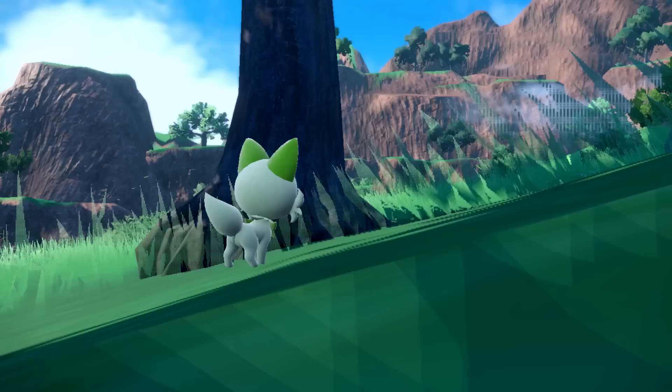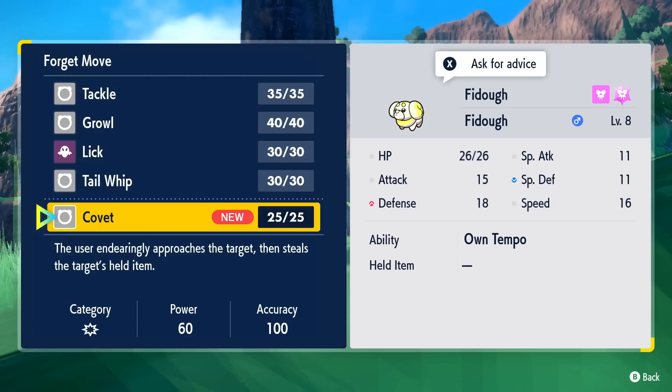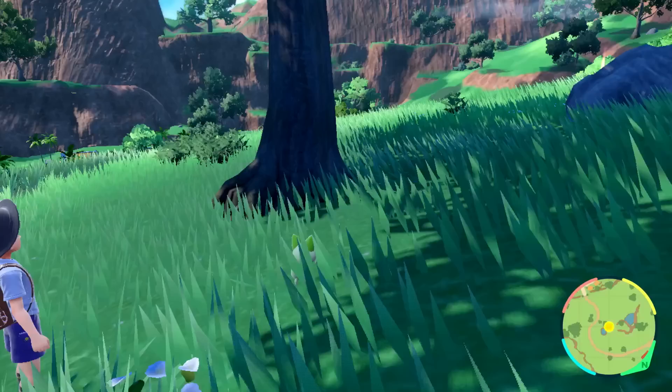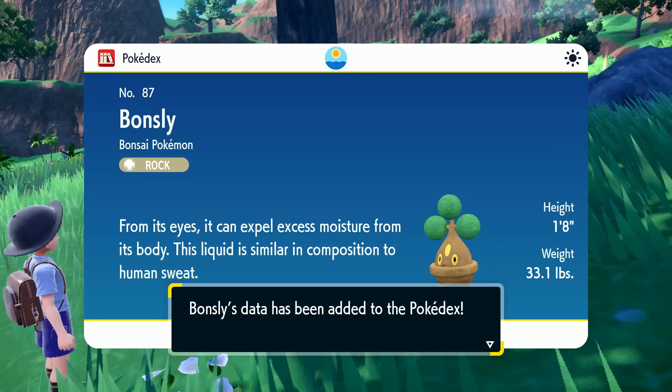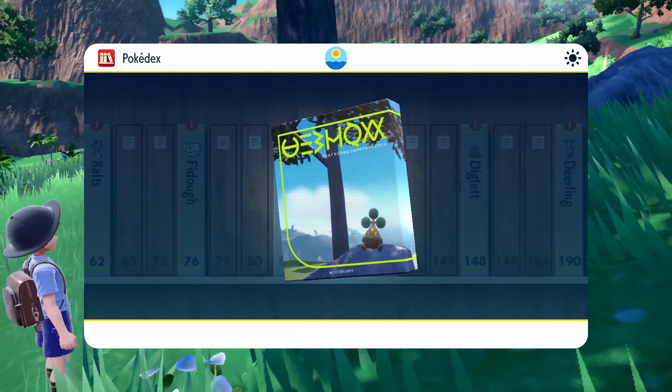Fidough wants to learn Covet. Covet is a Normal type move - the user endearingly approaches the target and steals their held item. We ask Fidough for advice and it wants to forget Tail Whip and learn Covet. Go for it - we don't really need Tail Whip. Fidough forgot Tail Whip and learned Covet instead! Bonsly is added to our Pokedex - it is a Bonsai Pokemon, Rock type. From its eyes it can expel excess moisture from its body and this liquid is similar in composition to human sweat. For right now we're just gonna send it to our boxes. Ah, that's a cool picture of Bonsly chilling on the rock - that's fun!